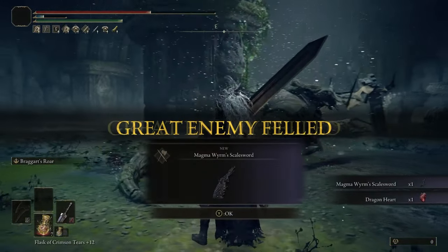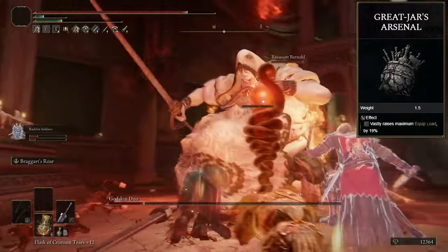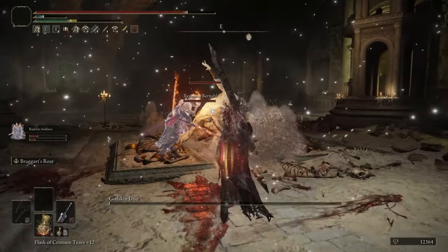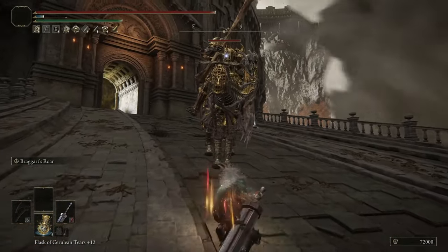For the final Talisman, you'll want to run the Great Jar's Arsenal. It increases our max equip load by 19%. If you don't get this, you're going to be putting quite a few points into Endurance, which I'd like to avoid since we're using a very heavy sword, an axe, and medium armor. Fast rolling is kind of a must for any build.